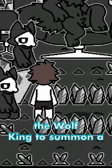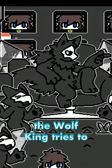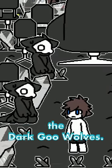Stay human long enough for the Wolf King to summon a second shadow and speed up his attacks, then hang in there until the Wolf King tries to summon a third shadow. Now sneeze to smash the capsule against the Wolf King, defeating him and surprising the Dark Goo Wolves.